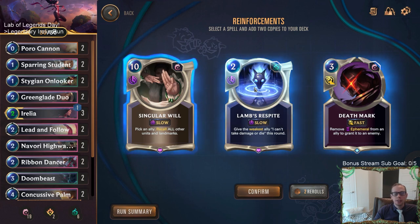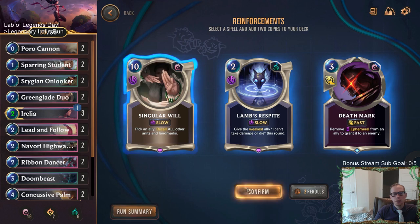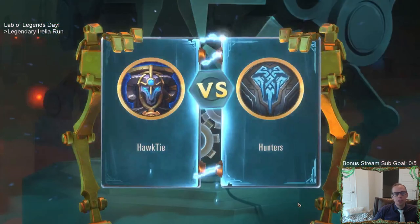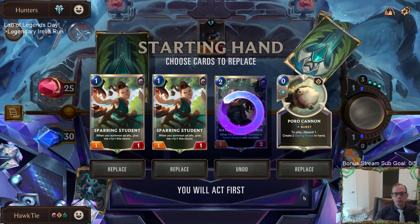None of these reinforcement spells are useful at all, so I'm just going to take Lamb's Respite. I'd never recommend using a re-roll here for the spell reinforcement slot because you're going to get bad spells and waste re-rolls. We're just going to take a useless spell — Lamb's Respite — and it'll be a discard card for Poro Cannon. That's what it's going to be.